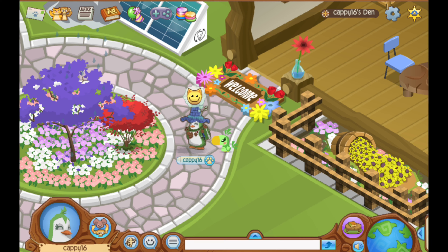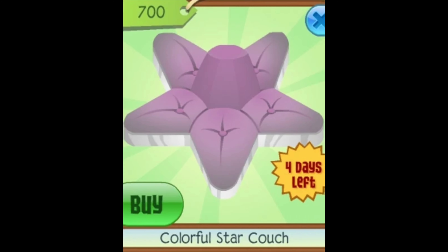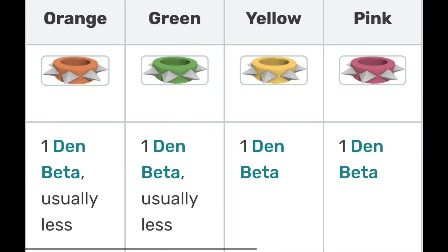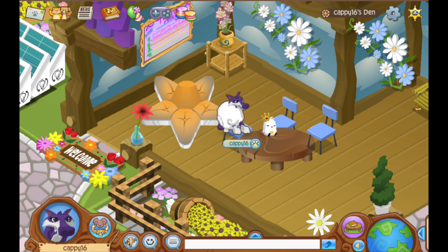Next item is a colorful star couch. I went to Animal Jam Item Worth Wiki and saw that they were worth one to two clothing betas, which I looked up to be worth maybe an orange short wrist — it's worth a den beta, usually less. I over-traded with an orange short wrist by about one clothing beta, which again is not too much, but it's still an over-trade. Now editing this video, it's worth about the same.